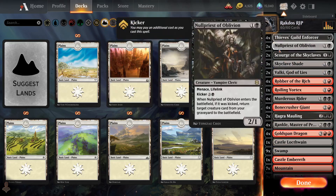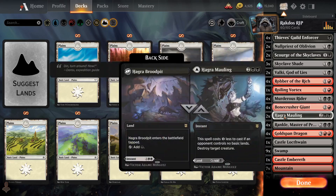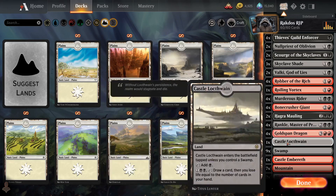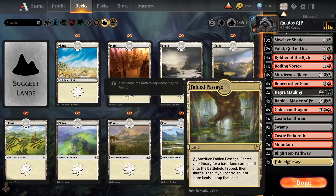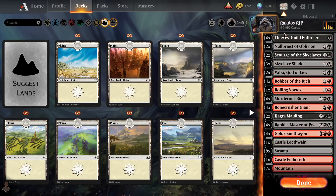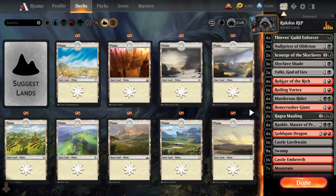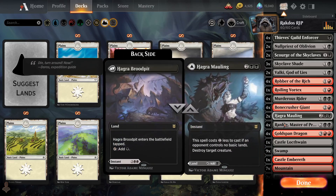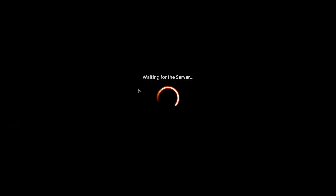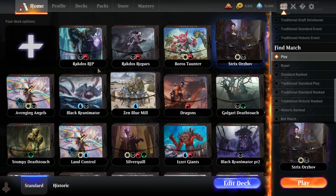Do we have enough removal so that we do not get killed? I don't believe so. We are very low to the ground. Do we even need 24 lands? Maybe we can get away with less, but it might not be a good idea. Let's go ahead and test it.